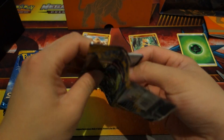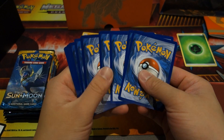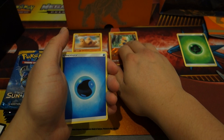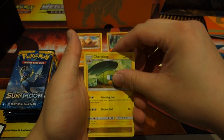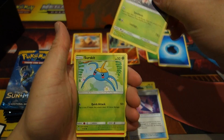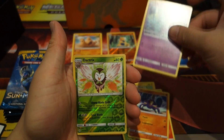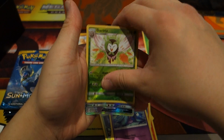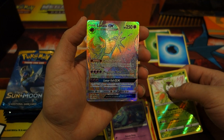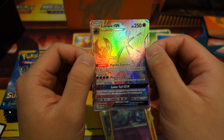On to the next pack. The white code cards mean you might potentially get a GX; green ones usually mean nothing. Got a Water Energy, Charjabug — really like this Pokemon, use it a lot in the Sun and Moon game — Dragonair, Poison Barb, Mantis, Scyther, Crabrawler, Marin. Hollow Dark Tricks, very nice art on that. And we finish this pack — we have an ultra rainbow rare Lunala!